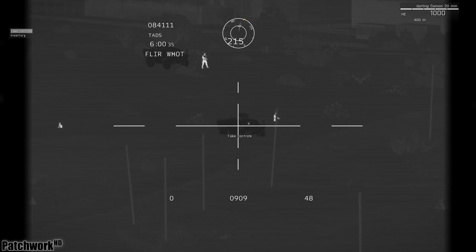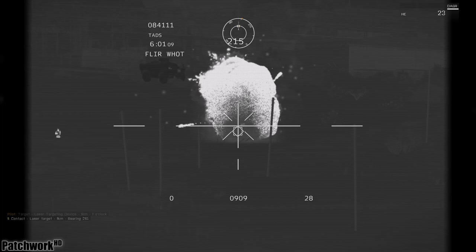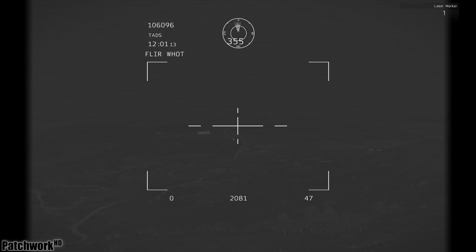Weapon employment has also been changed for the better. All target acquisition and designation sites currently have lasers available. The Comanche can not only laser-designate, but it can also range your gun for you by locking onto it with your 20mm cannon active, or you can lock onto your missiles for a laser-guided strike. I should mention that this applies to the Wildcat as well — so while it's out providing recon, it can also now laser-designate targets to other units within the area.